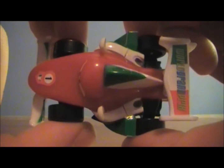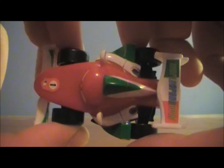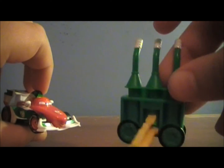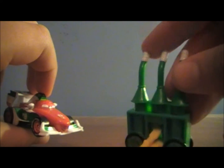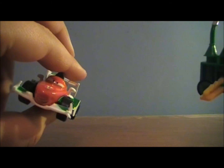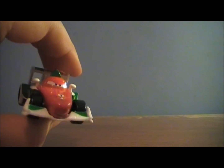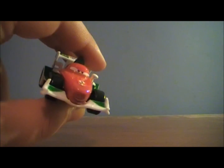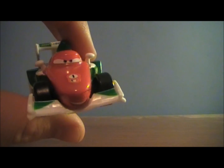Overall he looks really cool — he does look like a Formula One car should, and he's got little rear-view mirrors. This is a perfect little toy. He also comes with a fuel car launcher just like McQueen does, except his is green. Overall this is absolutely one of the coolest ones, and you should pick this guy up.